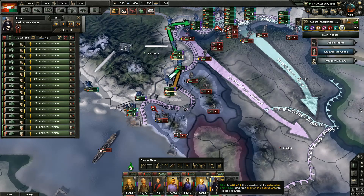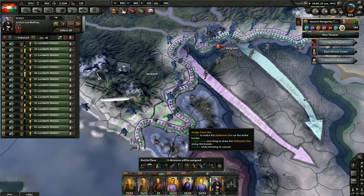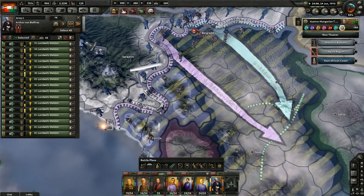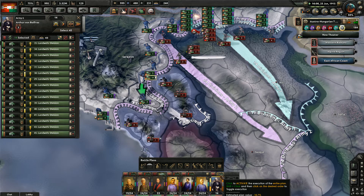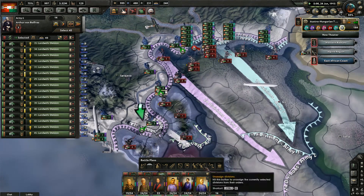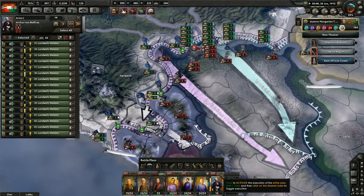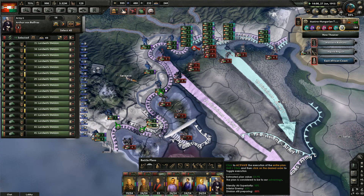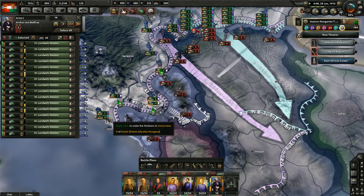I keep looking for an opportunity on the Western Front to maybe take a province or something. They are really good at strategically redeploying and reinforcing wherever I try to poke through. Are you ready? Get in position, you bastards. Retreat to the place next to you. And go. So annoying.